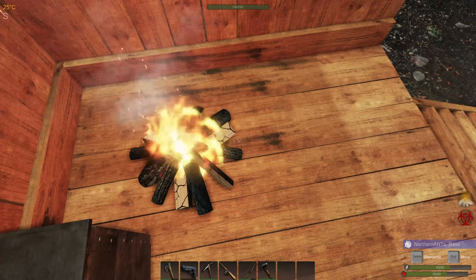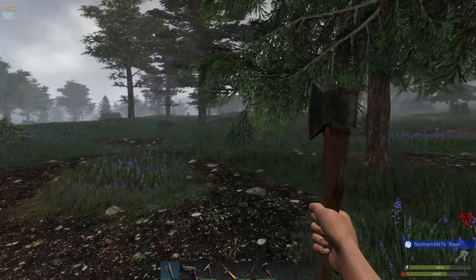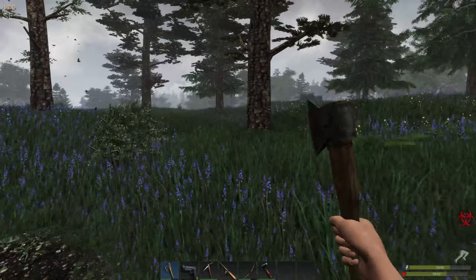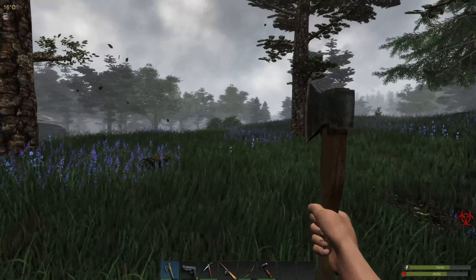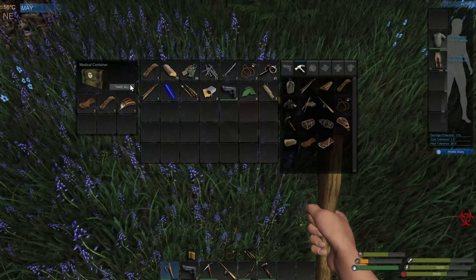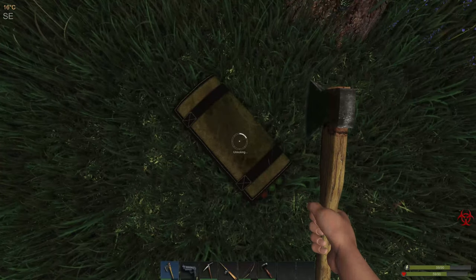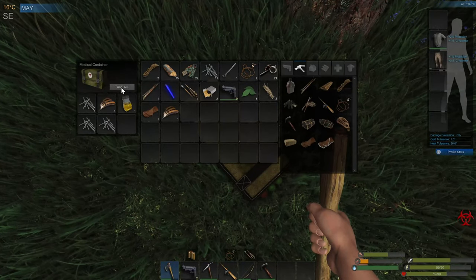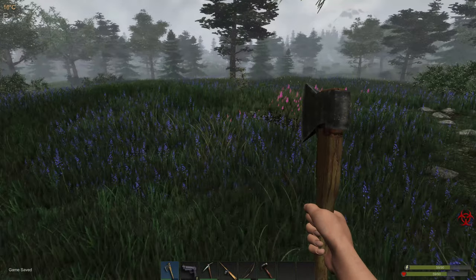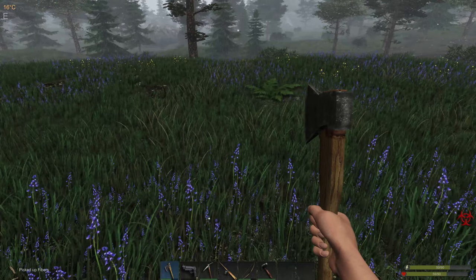Okay let's see what we got - grab our axe, could do some more hunting. Let's go out and see if we can find some stuff to pick up. There's a medical case, that's good. Feathers, water, leather, and a rope - maybe I'll be able to make a bandage with that probably.